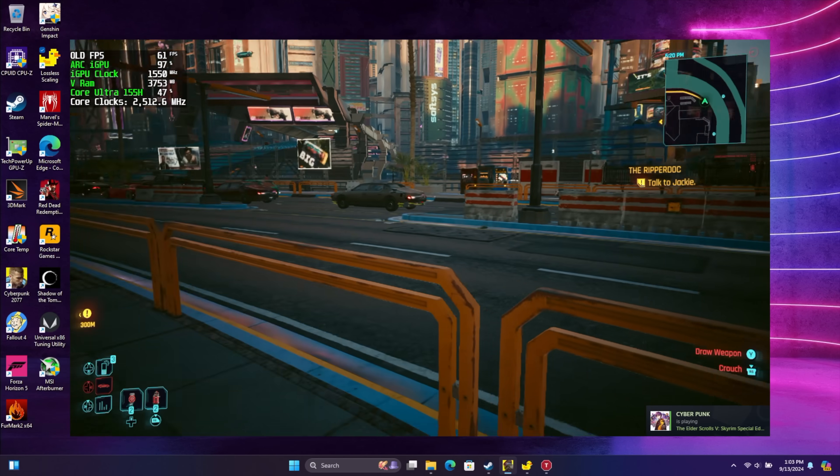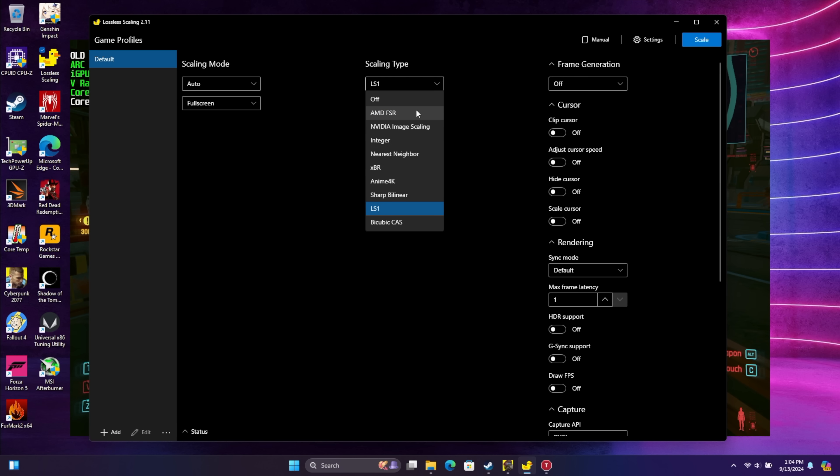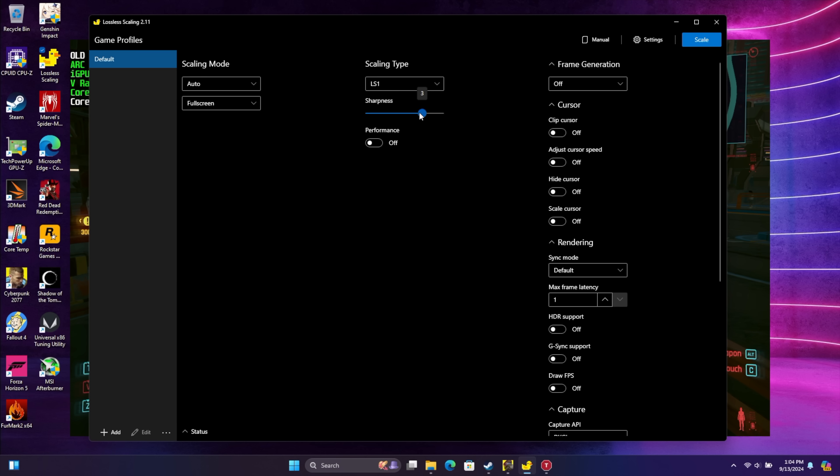Lossless Scaling is not a free application — it's $7 on Steam. There are two things it does: we can upscale our game using different scaler types, and we can enable frame generation. Scaling mode I usually leave on auto full screen, but you can choose custom. Scaling type — from the dropdown you can use FSR or Nvidia's image scaling, but personally I like the lossless scaler, which is its own built-in scaler. I'll leave sharpness at 1 and enable performance mode, which helps on lower-end GPUs — and since we're working with an iGPU, I do recommend enabling it. With the game running at 900p, once we enable lossless scaling it'll scale it up to 1080p, which will make it look a bit better on your display since we're running at a lower resolution than the display supports.